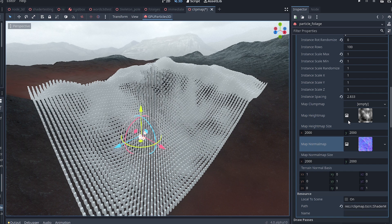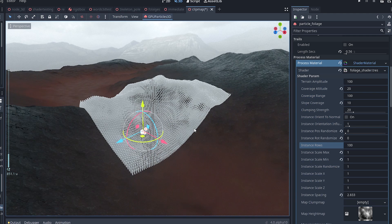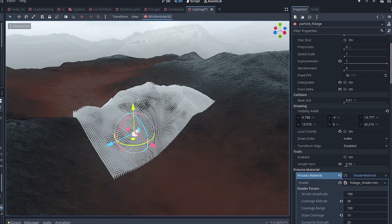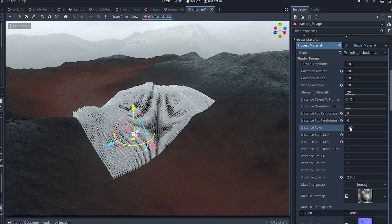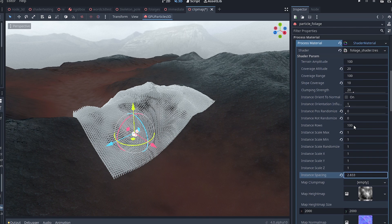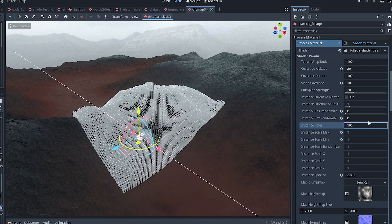Next, instance rows. This is crucial because it controls the emission shape. If you set the particle count to 10,000, it will just emit a single file row of 10,000 particles starting from the emitter, using the spacing parameter to space them out. But we don't want single file — we want a patch of grass with the emitter point in the center. So we need to tell the shader how many times we want to divide this row of particles, and that's exactly what instance rows does. The rows will be offset by the same spacing parameter.